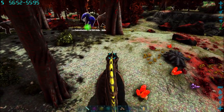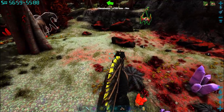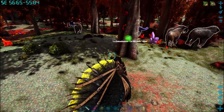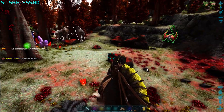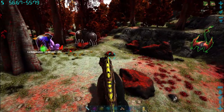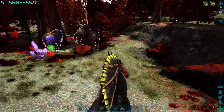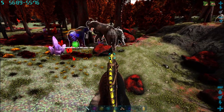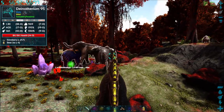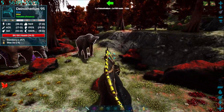The first step of this taming process is going to be to single him out and get rid of the other Dynotheriums, which can be a bit difficult. I have tried to clear this area, but there are still a couple Pegomastax down there, so I am going to try to avoid them. This one has some cool colors, he looks like the American flag. So when you start getting close, you will see them stick their nose up in the air like they are trying to sniff you out.